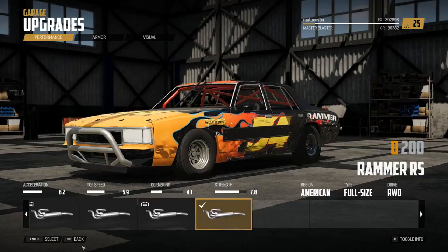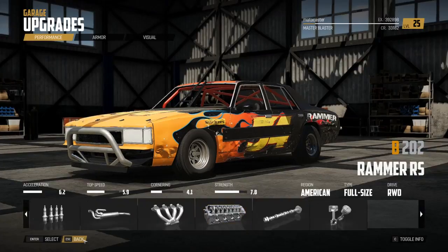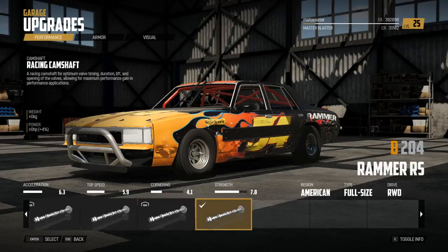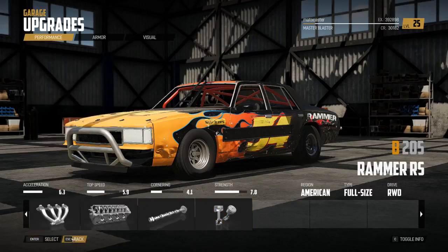Racing exhaust - and I don't want to outclass this car to class A. We've unlocked racing valves, might as well throw those in there. Racing camshaft - we'll take that. We're basically just tricking this thing out. I think that's good.